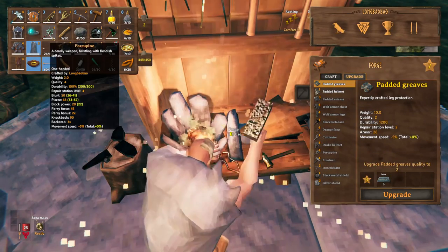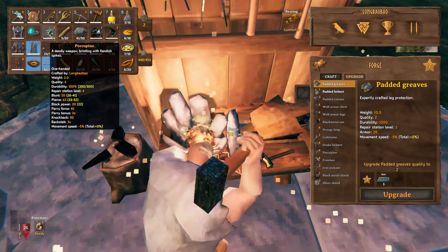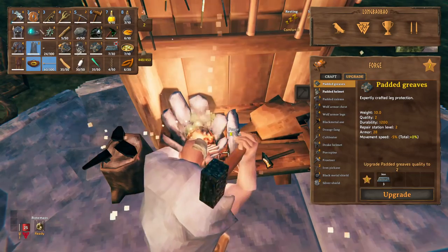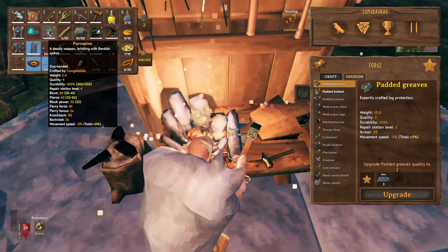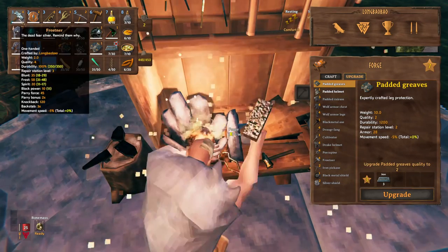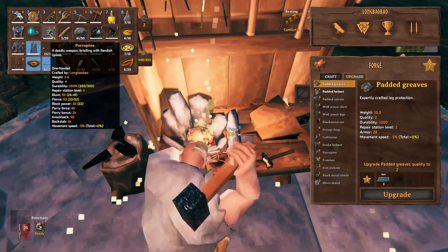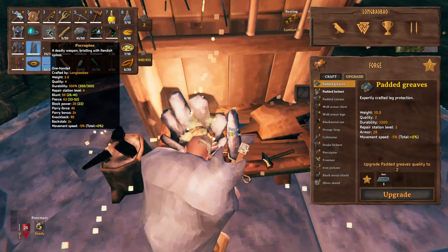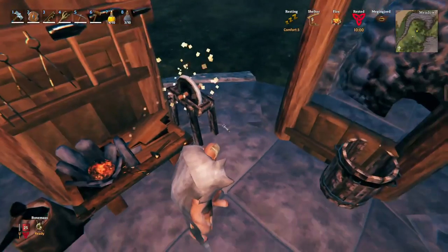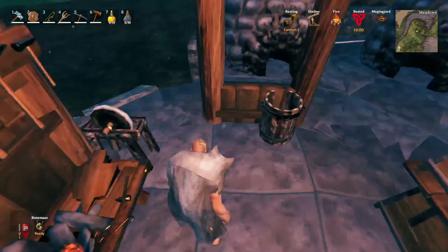Let's check our frostner — I have a feeling it does about the same amount of damage. The benefit of the frostner is that it does blunt, frost, and spirit damage, whereas the porcupine only does blunt and pierce. That's kind of interesting. We'll definitely keep the porcupine, but I'm thinking we might keep the frostner as well in case we want to use it again.